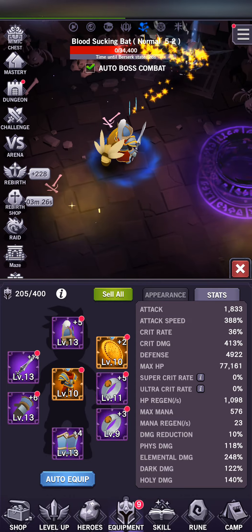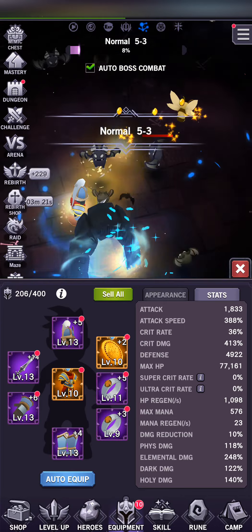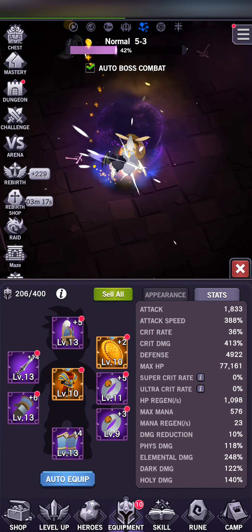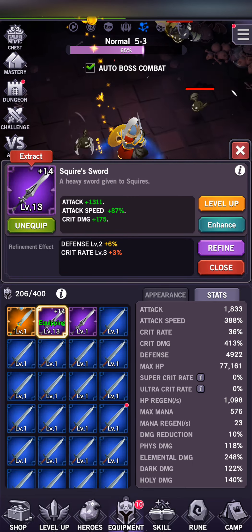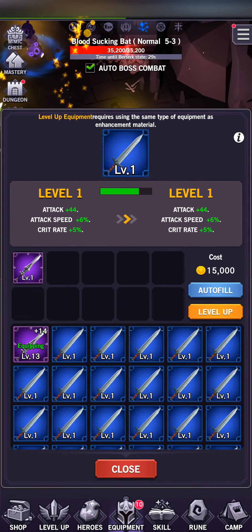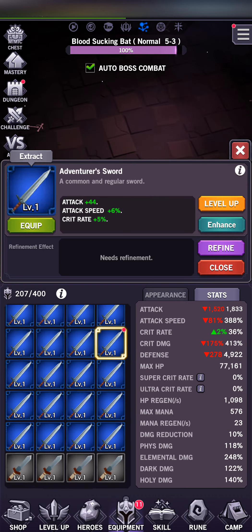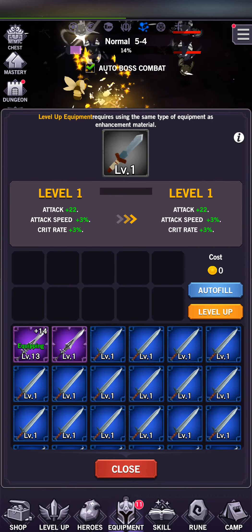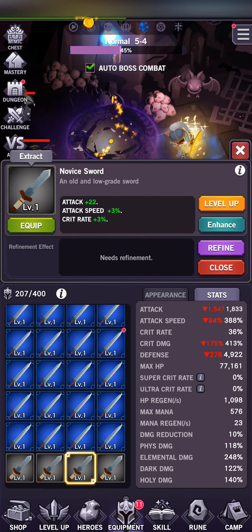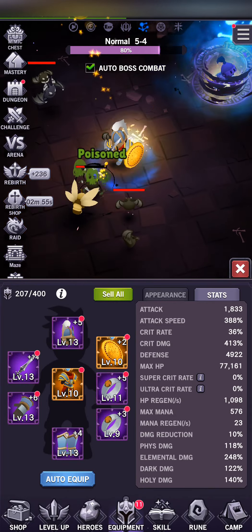The amount of equipment and essence required to level up a piece of equipment increases as the quality of the equipment goes up. So if I'm trying to upgrade a blue sword and I throw in a squire sword, it gets it most of the way through to level one. But if I do the same thing to a gray sword, it brings it all the way through level two. So it is cheaper to upgrade lower rarity equipment.